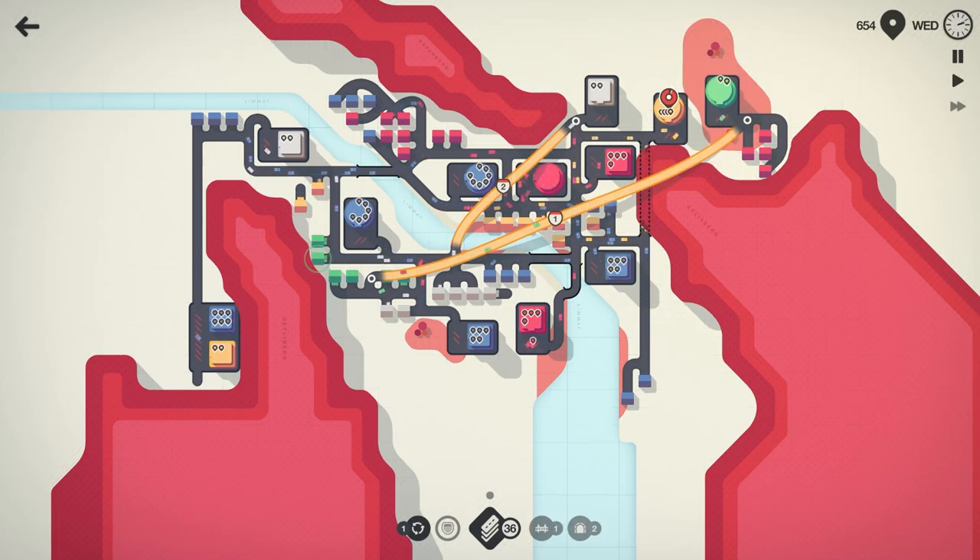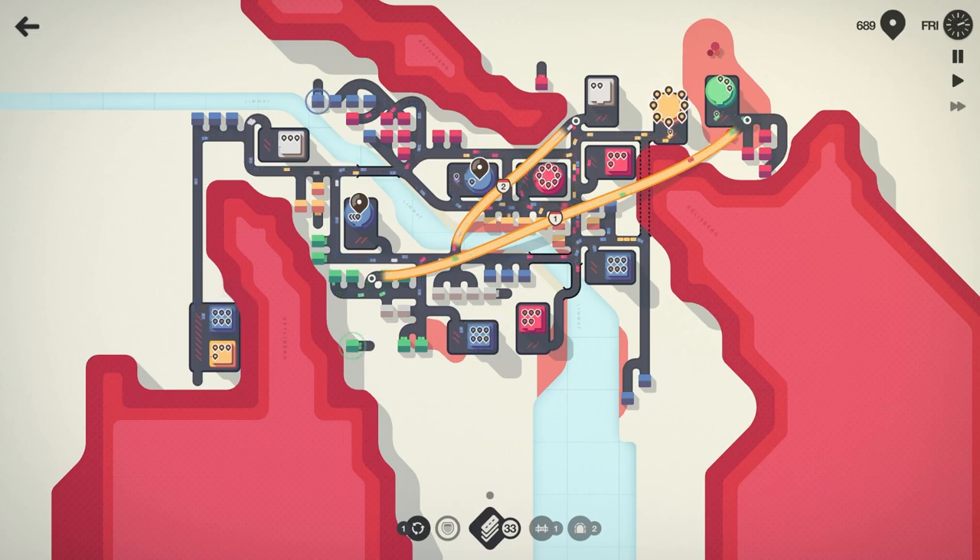A couple of additional yellow houses spawning in — let's go ahead and get those hooked into the road network. We're getting a lot of chirps. Man, Zurich, you are not very kind to us. We got some greens — go ahead and hook into the road network there. Quite a few things are just kind of bouncing back and forth between being too full and not quite all the way there.